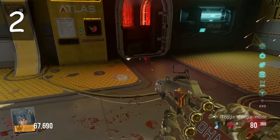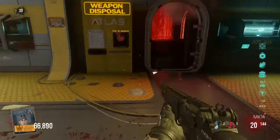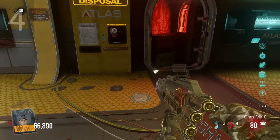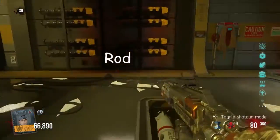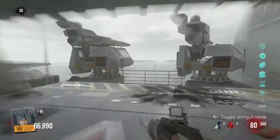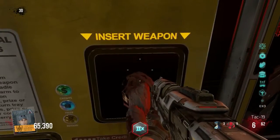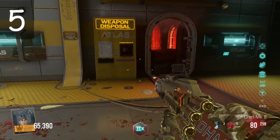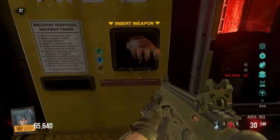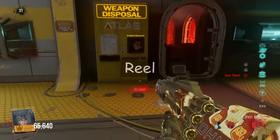Here I'm going to give it the shotgun because it's a cheap weapon that's only 500 points, and so is the rifle. I collected the rod and I'm going to mount it on the fishing cane. Now I have to give it more weapons to get the second item, which is going to be the reel.